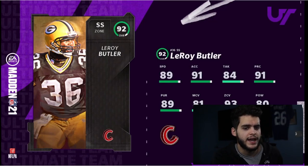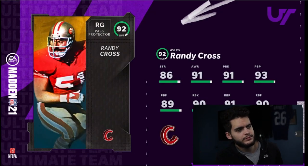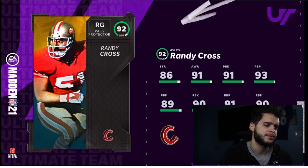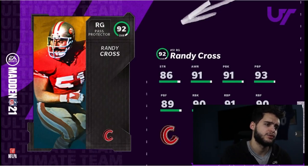Leroy Butler is an 89-overall strong safety for the Green Bay Packers: 89 speed is low, 93 zone is good, 81 man is low, 80 power is low — not a great safety. Randy Cross at right guard is a pass protector with everything above 90 besides pass-block finesse, which you can likely get up with the right chem or play fake. Either way, Randy Cross is a really good lineman.